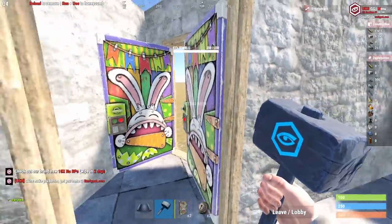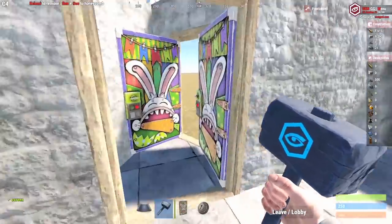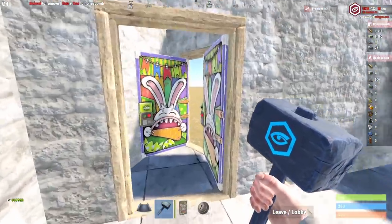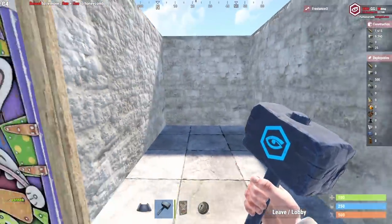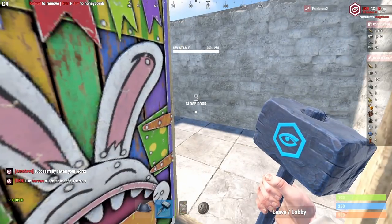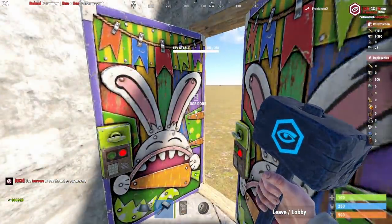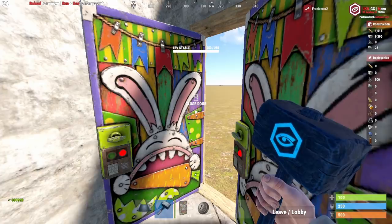The only way for them to get into your base is if the outer door closes and they're inside — then you open the inner door and they have access. But if you never close that outer door, they're never going to be able to get in. Additionally, when they shoot in, they can only shoot right here — so your TC or anything behind that is safe. If a raider gets a line of sight on your TC from that door, they'll destroy it and be able to box you in.